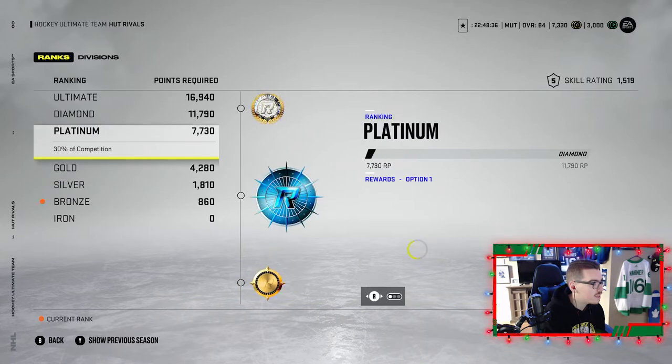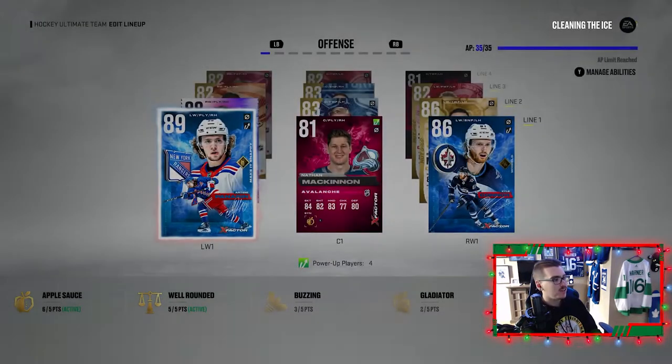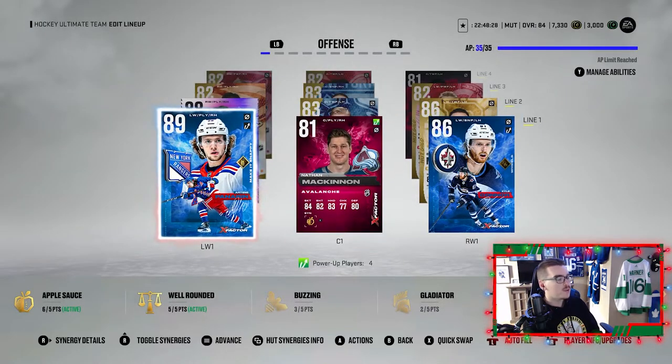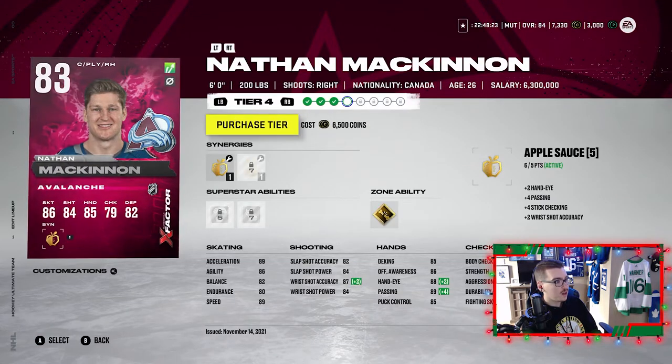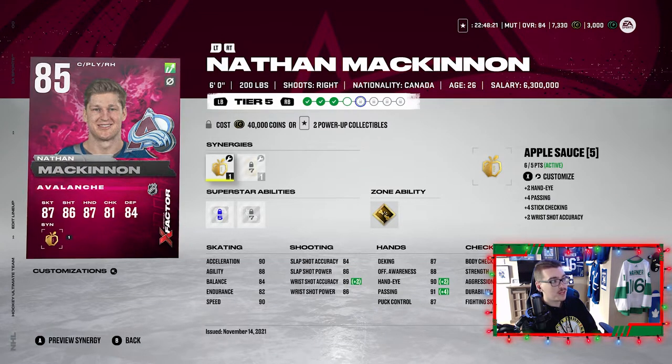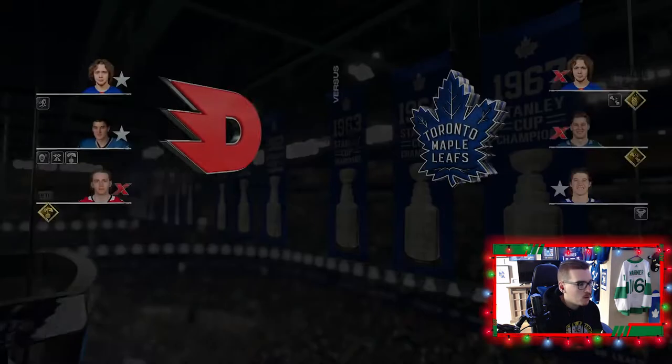We can't upgrade Petrangelo because we threw him into the set to make Jones, so let's head into the first game of the episode. Last episode we were in platinum or diamond, and now we're in bronze — you take a couple days off and you just drop. We're heading into a game hoping to get a better ranking and earn some upgrades.